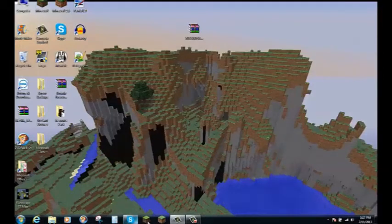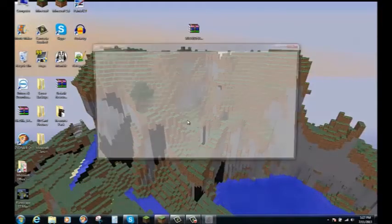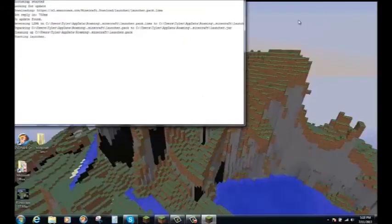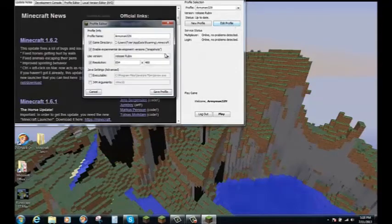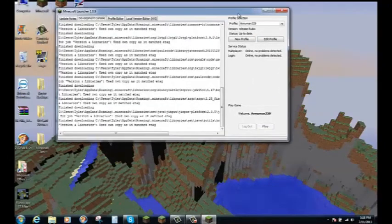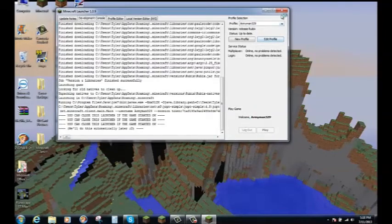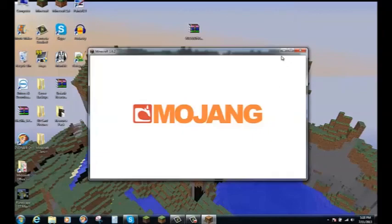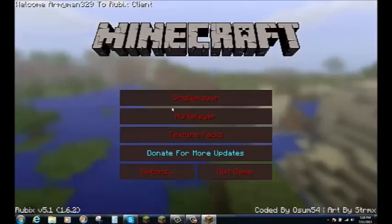Exit out, then go open up Minecraft. Go to Edit Profile and make sure it says Rubix in the version selector. Hit Save Profile, then hit Play — and there you go, it loads right up.